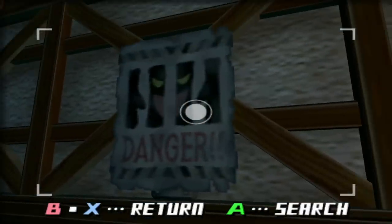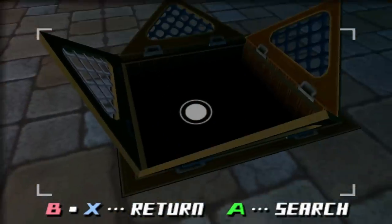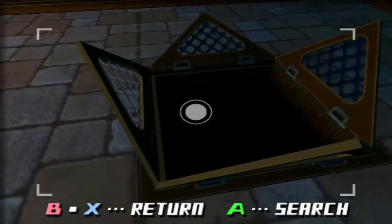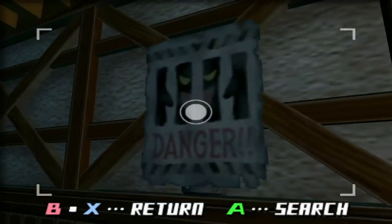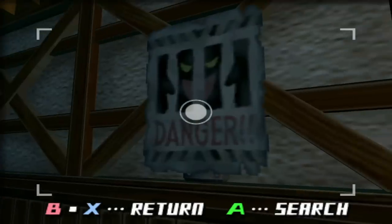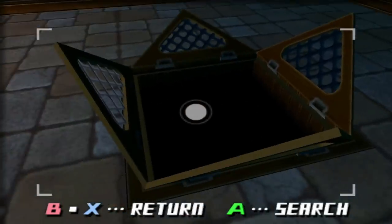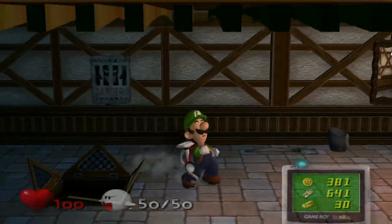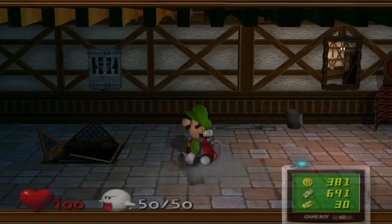There's a sign here that says danger, and then there's like a ghost being imprisoned. What if the family thought there were ghosts down here and imprisoned them in here? Certainly the ghosts themselves wouldn't put this danger sign, right? That would ruin their own plan — they wouldn't say 'danger, there's ghosts here, Luigi.' I don't have enough to back up that theory, but it is at the very least interesting.